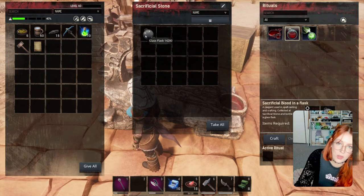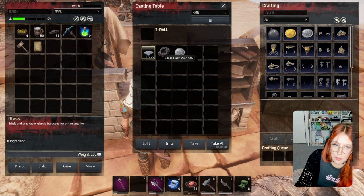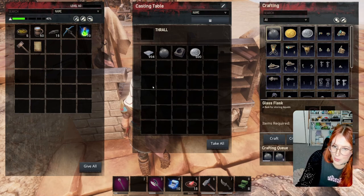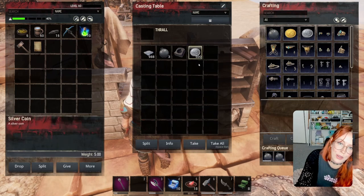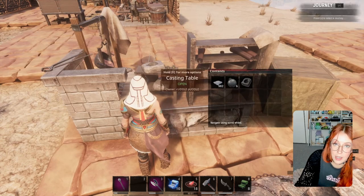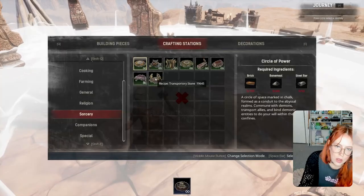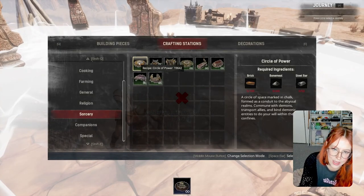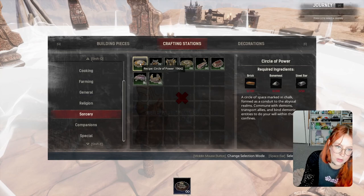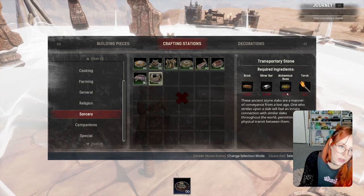To get sacrificial blood for both the summoning circle and your teleportation stone, you're going to need one of these sacrificial stone altars. You put thralls in them and then sacrifice them - that's how you get sacrificial blood, and it's also how you corrupt your perks. You're going to make blood right to sacrifice and then turn it in. For glass flasks, either get a bunch of crystal, put it in your furnace melting into glass, then make a mold and craft flasks. You can also turn coins from your bars into coins if you've unlocked those perks. To build your teleportation stone go into crafting stations, sorcery circle of power, and then teleportation stone.